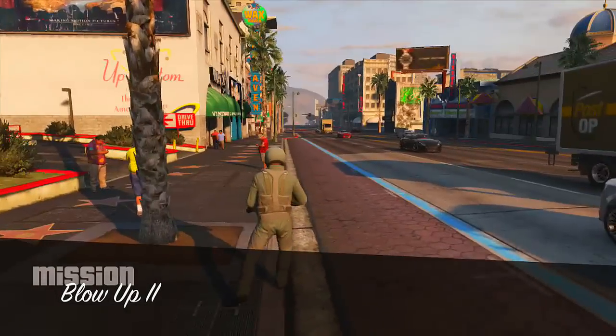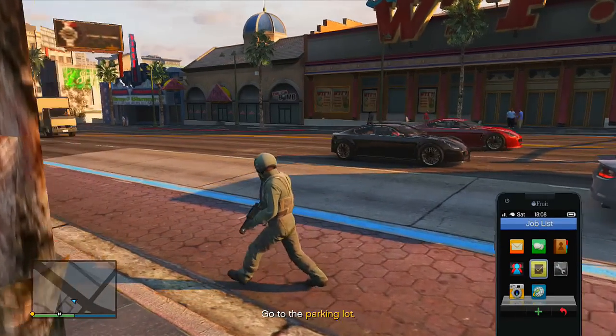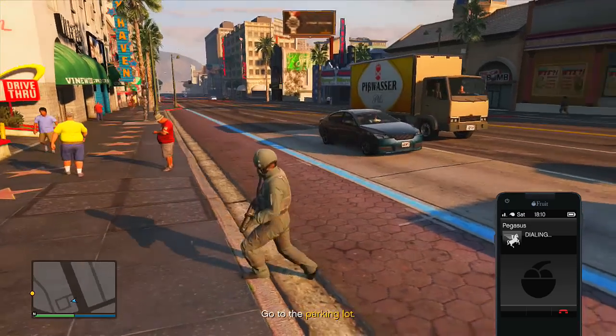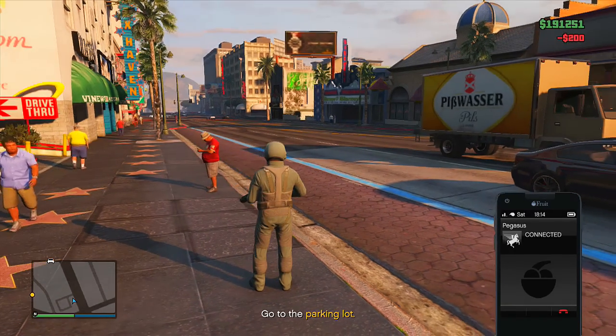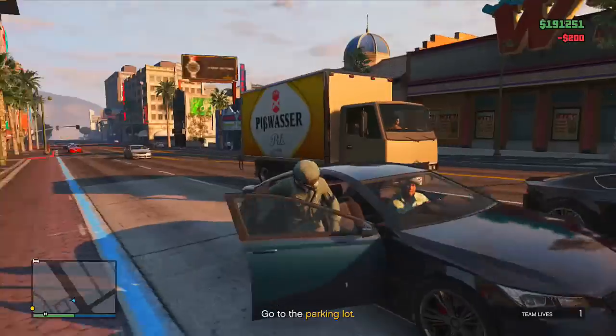Now I'm going to show you how to make a lot of reputation doing the same mission but with a slightly different method. You'll gain around 15,000 to 20,000 cash again and roughly 8,000 to 10,000 RP in roughly the same time. To do this, once again host up the mission known as Blow Up 2 — this time you will need a tank. You don't have to do it this way; you can stick with the first AFK method if you prefer.